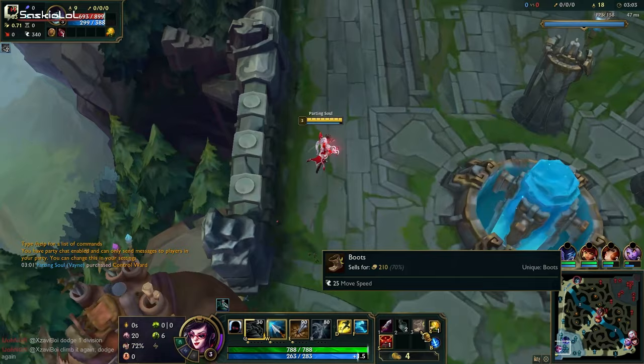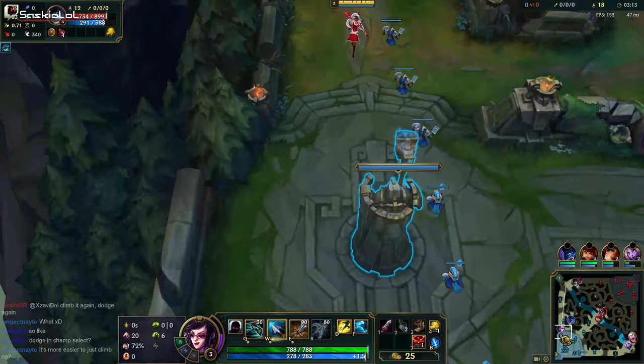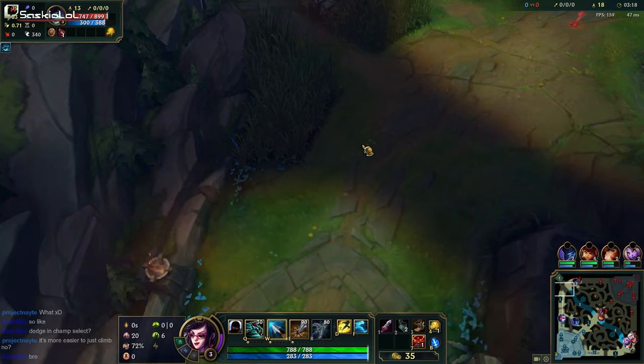Let's buy our items — selling our potion, grabbing boots, refill, and control ward. Now we're starting on wave four. What Yorick is going to try to do here is build up this wave and wave five, then try to crash it. What I'm going to do in this situation is try to freeze the wave.